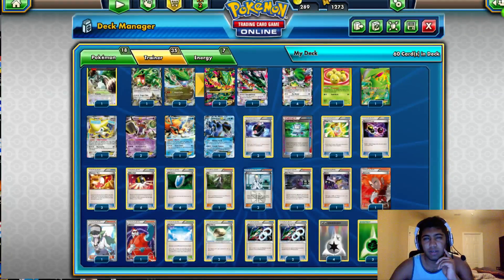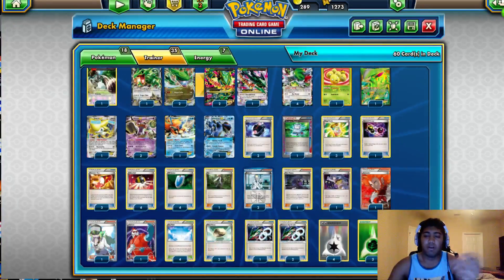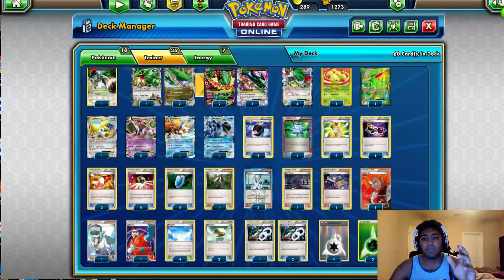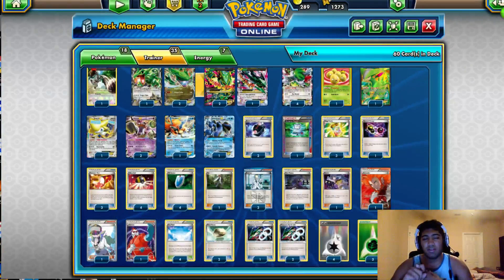If I get stuck I do have Keldeo, but if Silent Lab is down it doesn't matter. I had 1 Jirachi, 2 Hoopa, and a Keldeo. The idea was for the Rush-In retreat into whatever I need, so nothing gets Lysandre-stalled. But at the end of the day Keldeo is probably one of my most useless cards in the entire deck. In hindsight I wish there was a 2nd Exeggcute or a 2nd Hex Maniac — it was really useless throughout the whole day.